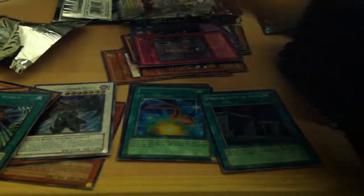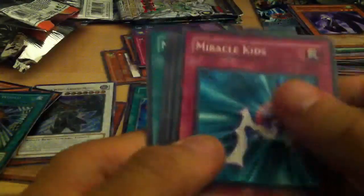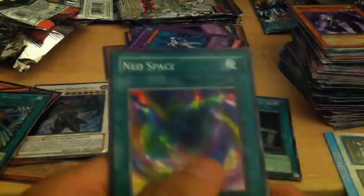So this is really awesome guys, you should try getting one of these. Next, Duelist Pack Jaden Yuki, First Edition. Tip Card, Miracle Kids, rare Righteous Justice, Aqua Neos, Psycho and Boomerang, and Neo Space.